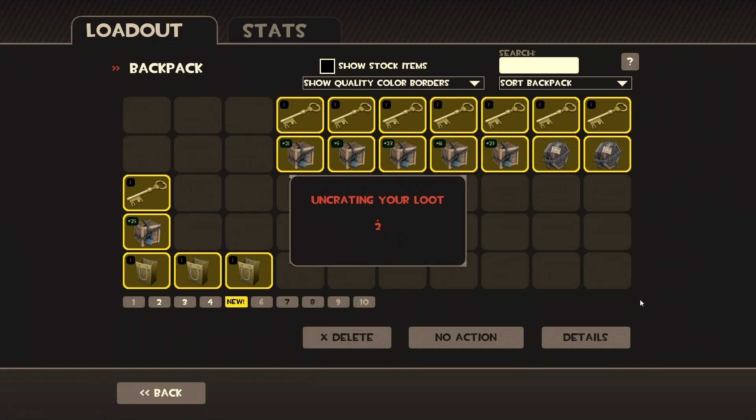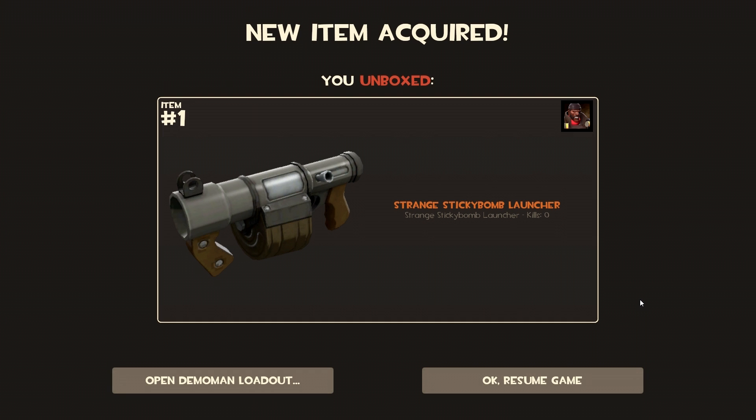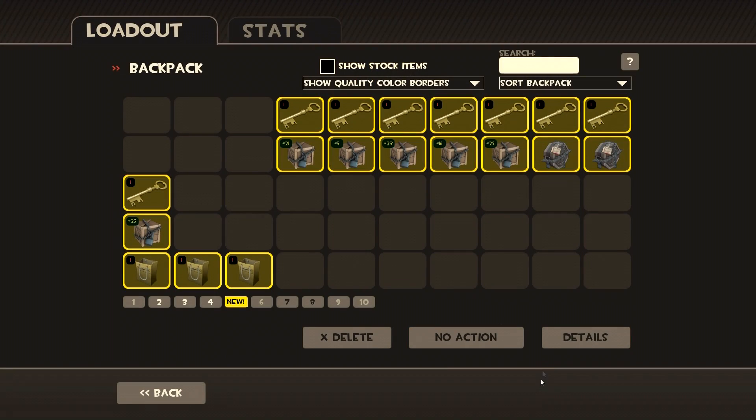Uncrating our loot — the strange Sticky Bomb Launcher! I am actually happy that I got this, I don't have one. The Sticky Bomb Launcher is the default sticky bomb so it doesn't have any pros or cons or special abilities, but it is cool to get because it is the default.